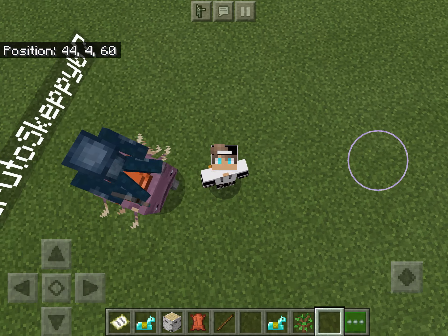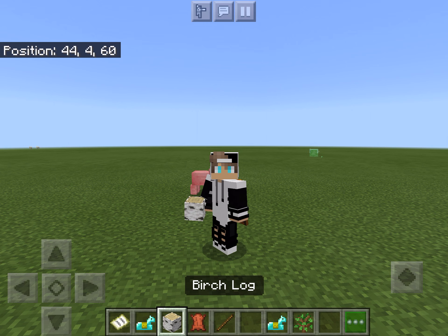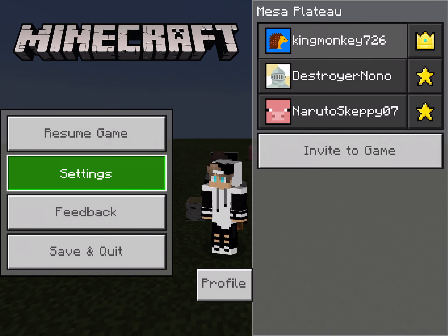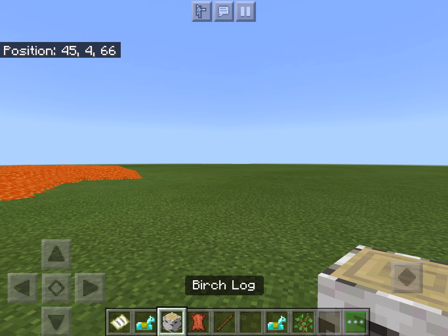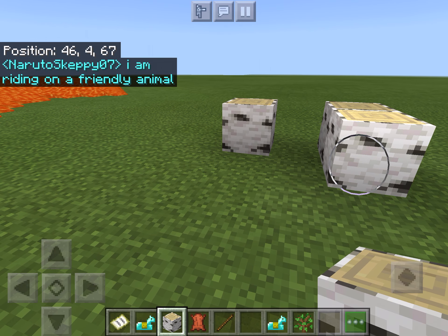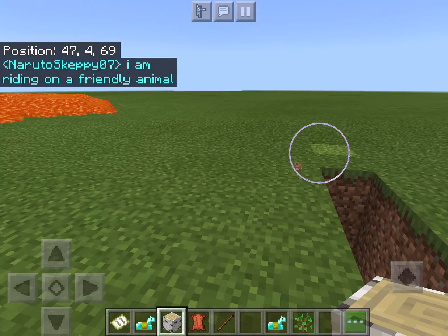This thing down below is your hot bar — it's where you put all your resources and stuff you normally use. I have to change back to first person to do the rest of this tutorial. Placing stuff you just press; breaking stuff you press and hold until it breaks. You can break individually or do it this way, and you can place like this.